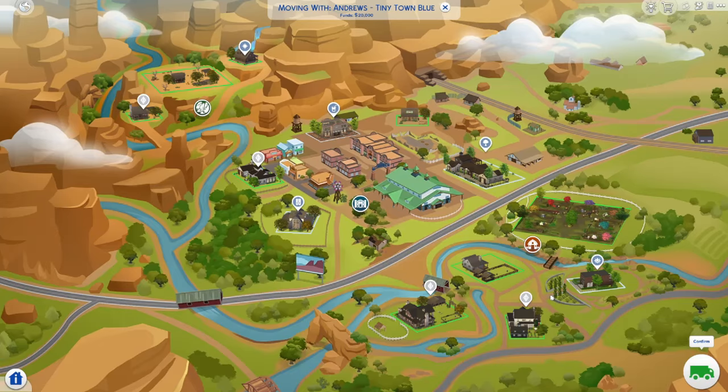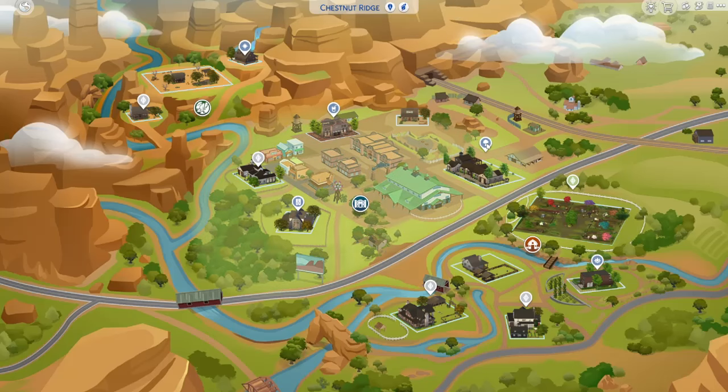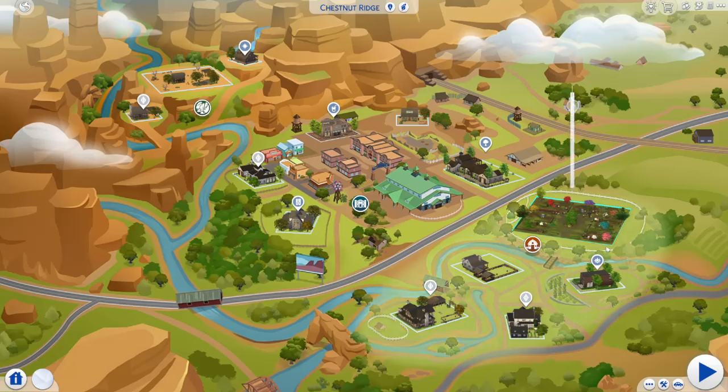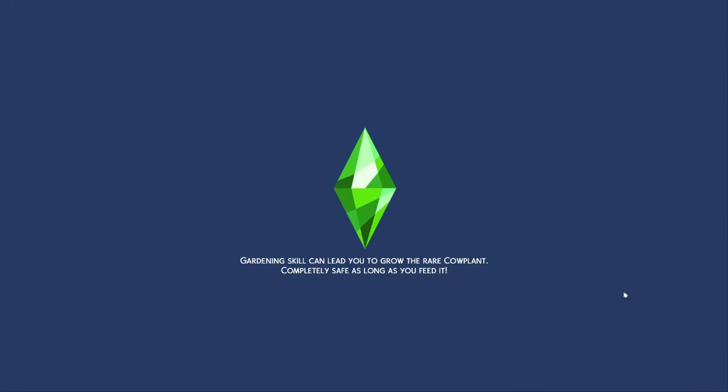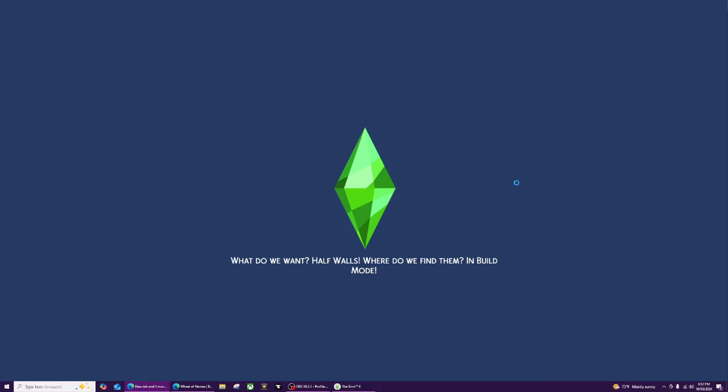Kellen Andrews is going to be our first sim for the Tiny Town. I'm turning on free real estate so we can move into the Tiny Town lot. Deligracy created the Tiny Town challenge and I've downloaded her Tiny Town lot from the gallery — that's what we're starting with. The blue sim is a painter, their decor style is contemporary boho, and of course their color is blue.